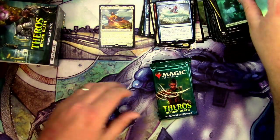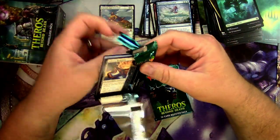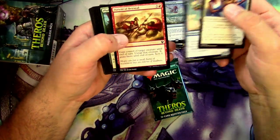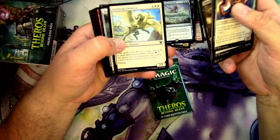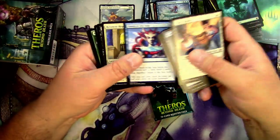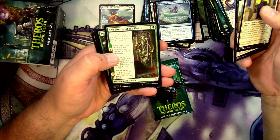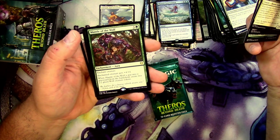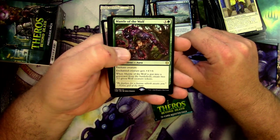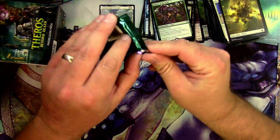No foil in that one. Two packs left for Jonathan. This pack has Discordant Piper — hilarious — Reverent Hoplite, Inevitable End, The Binding of the Titans, and Mantle of the Wolf as the big enchantment rare.